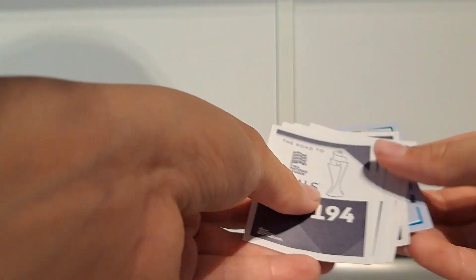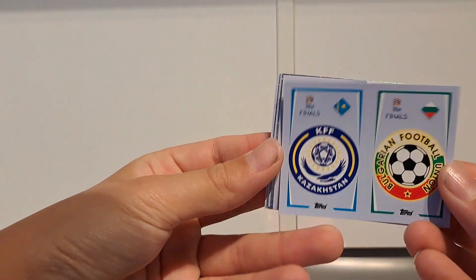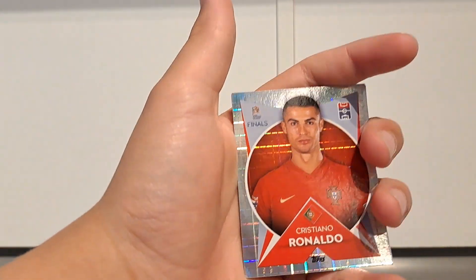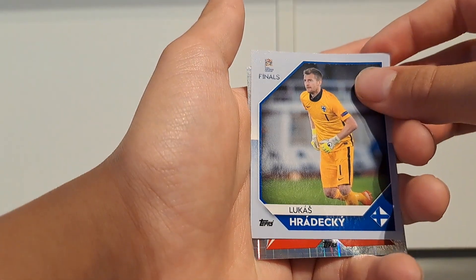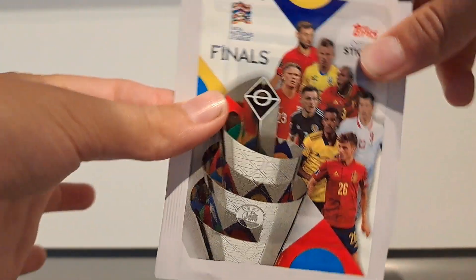The penultimate pack of the opening. Can we get something special, like a Ronaldo shiny? We'd love that. We got Kazakhstan and Bulgaria, Jeremy Doku. Oh yes — I called it! Cristiano Ronaldo shiny! Can you believe that? We also got Srinika, Dukas Hrjecki, Christoph Bormegartner, Thomas Suchek, and the ice cream kit.